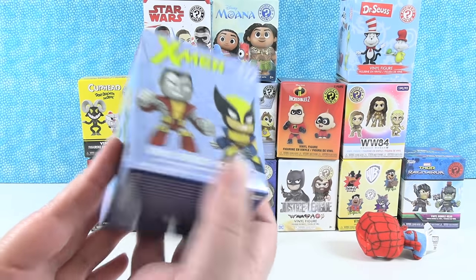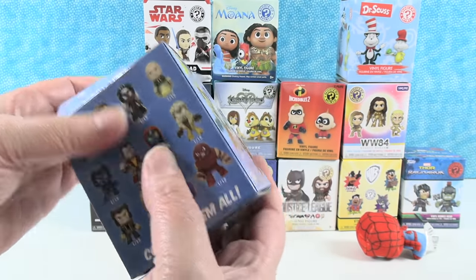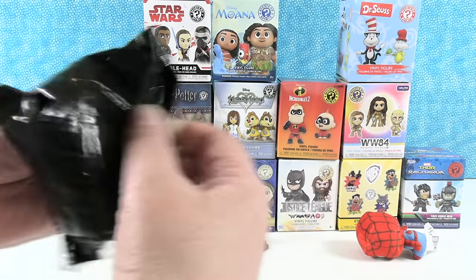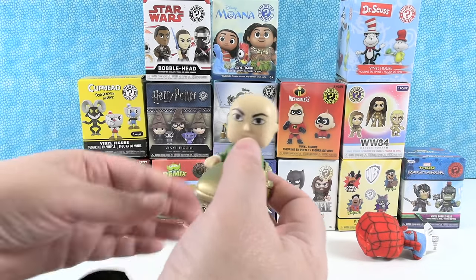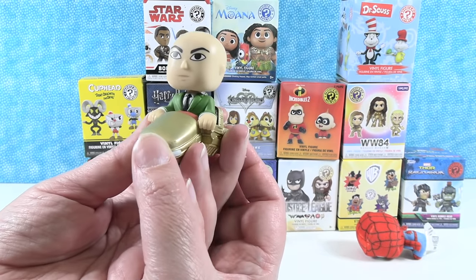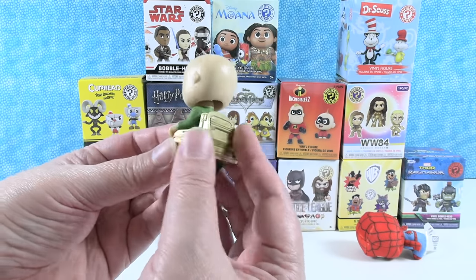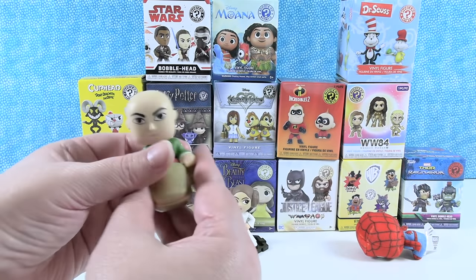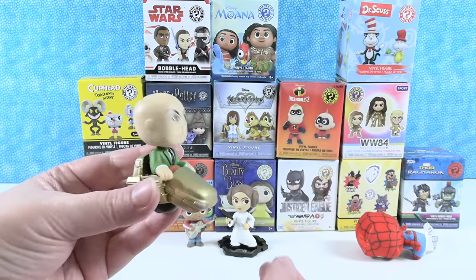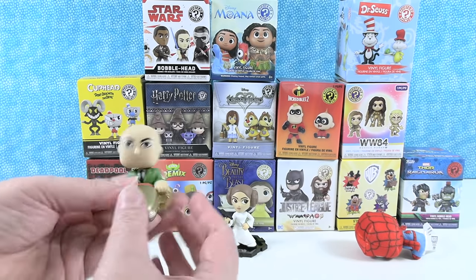I'm going to open up an X-Men vinyl bobblehead. So 12 to collect here. I don't care which one I get. I hope you get Storm or Colossus. We have Professor X — and a piece of my hair, sorry about that guys, I'm shedding. I'm losing my winter coat. I like his little spaceship wheelchair — like a little hover wheelchair. He really bobs. It's like a ride at an amusement park. So the bobbleheads are a lot of fun.